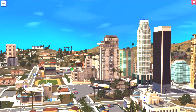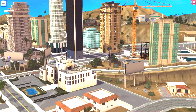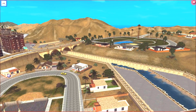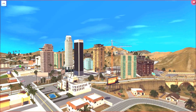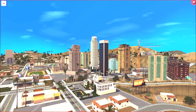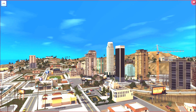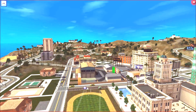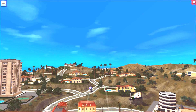Welcome back to my channel for a world review. This beautiful world is known as Angel City. It's on a massive map — the largest one available. I don't know exactly how many lots it comes with offhand, but all of that information is in the description box below. I'm here to give you a virtual tour so your Sims can decide if they'd like to relocate here.